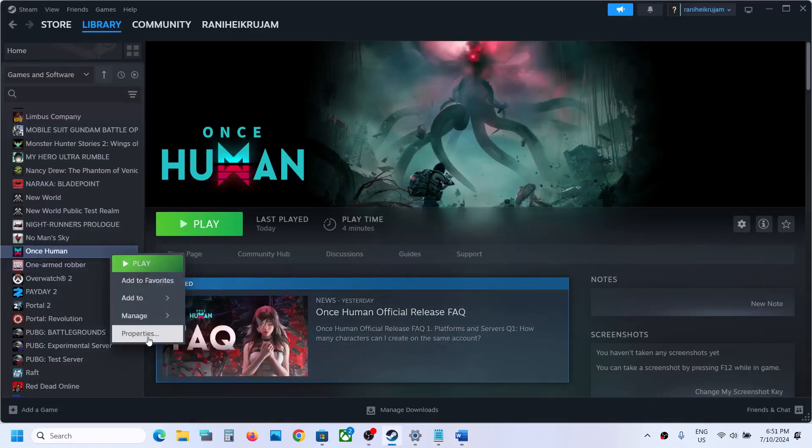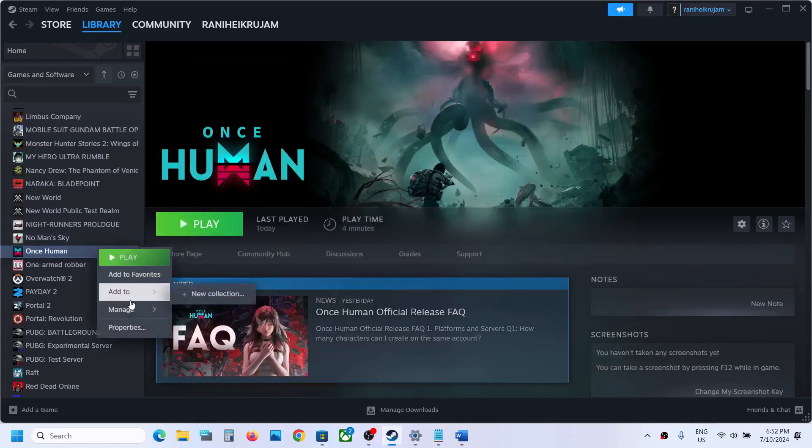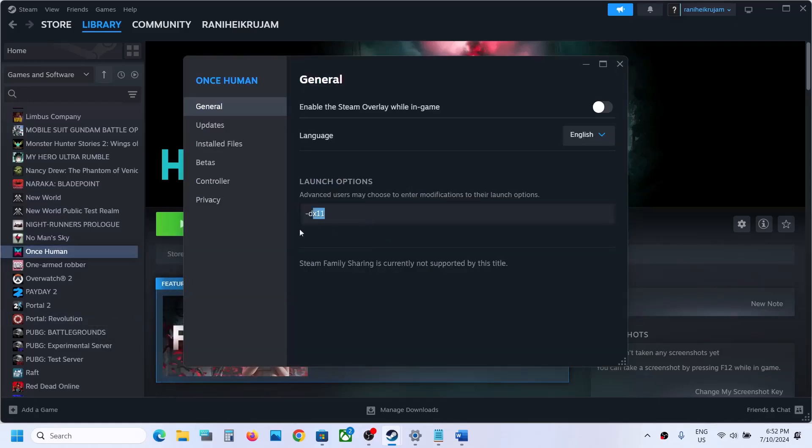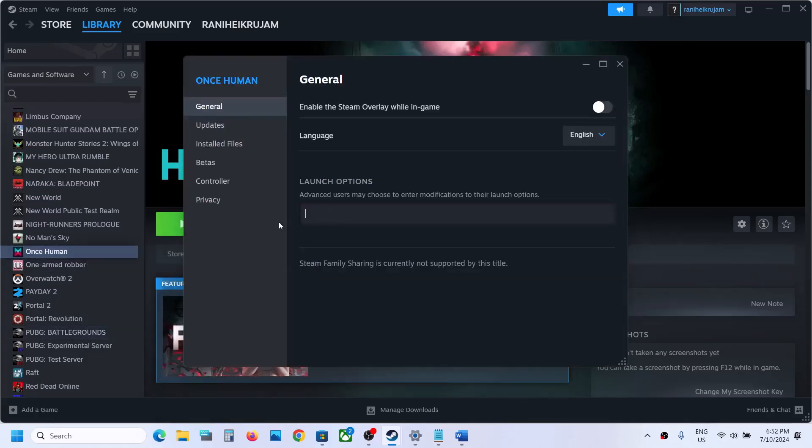The next step is to try DX11 or DX12 in the launch options. Right-click the game, select Properties, and in the launch options type '-dx11' and launch the game to check. If that doesn't work, try '-dx12'. If still not working, remove the launch option and follow the next step.